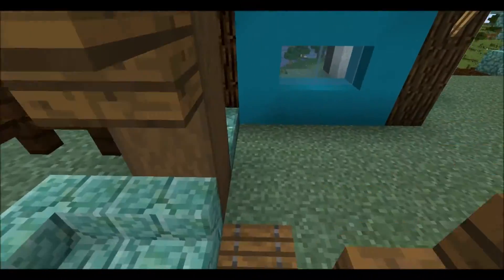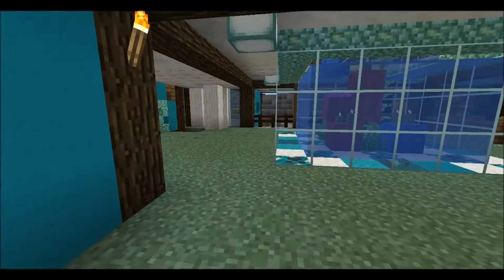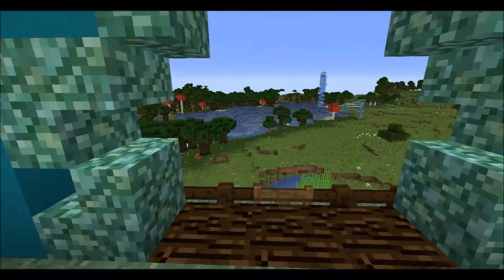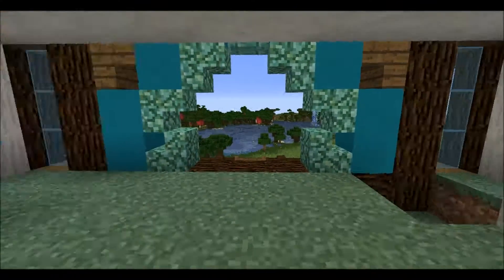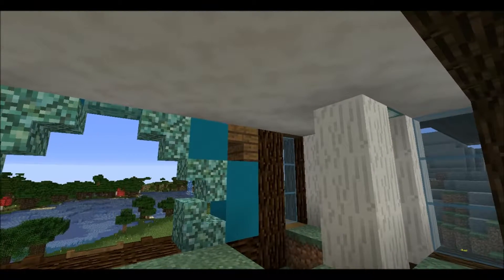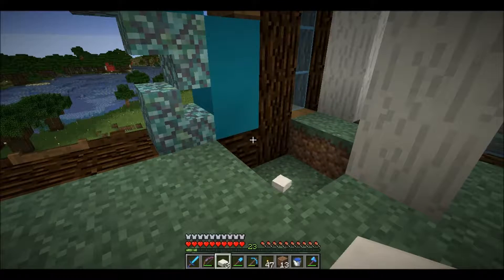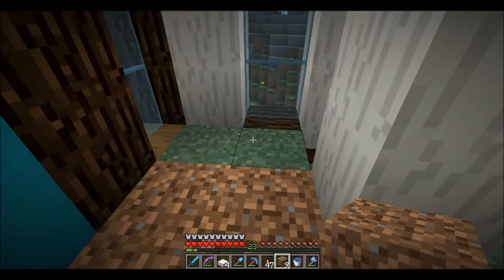Now we are going down. I closed this one in; I haven't closed that one in yet. But this is the new entrance from below. I decided to get rid of the stairs because I wasn't really enjoying them. I still need stuff over here. Let's put in this over here because I haven't decided yet.